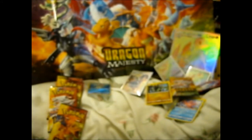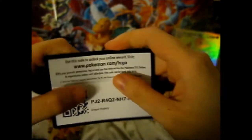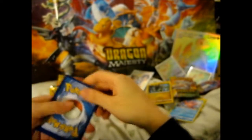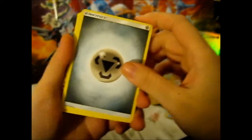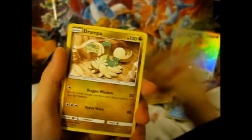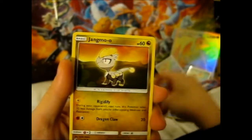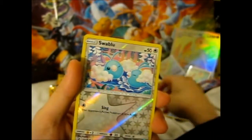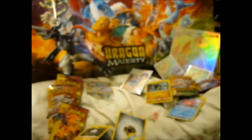As I said before, ultra rares are better — you get a cut card, so there you go. Metal Energy. Puff, Turtonator, Feebas, Corsola, Jangmo-o, Totodile, Dratini — pretty. Swablu Reverse, and a Blaziken Holo. So that's nice.